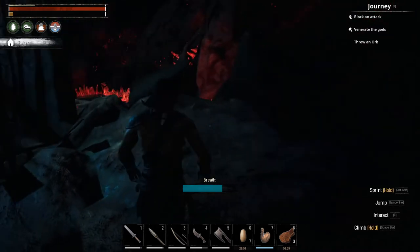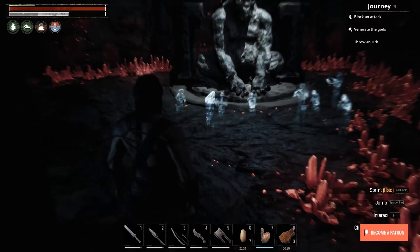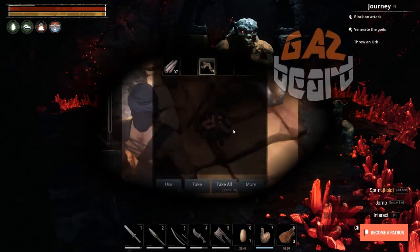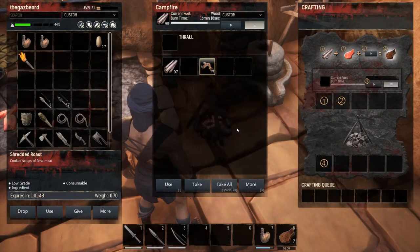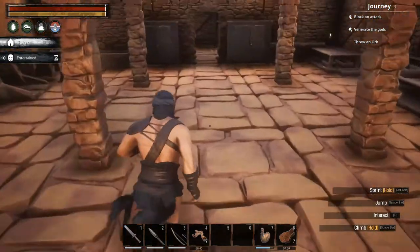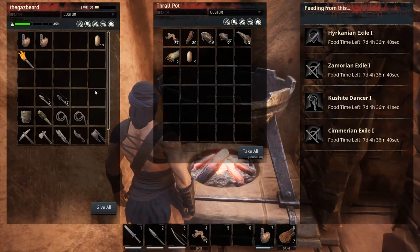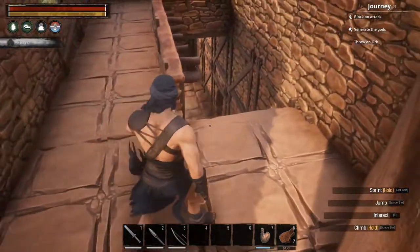Hello everybody, welcome back to exactly where we left off in the last episode. We finished cooking that feral meat, go throw that in the thrall pot - just to help keep their food level built up. And then we're going to go off on another adventure, and unfortunately this one's going to involve a bit of running around.